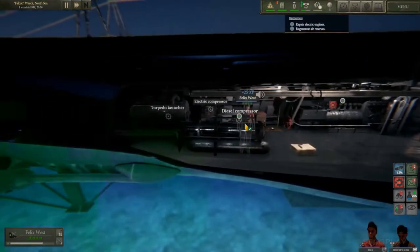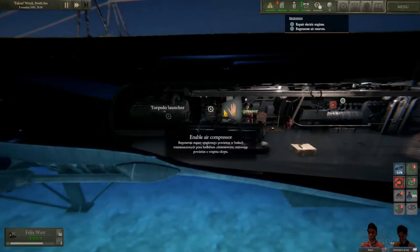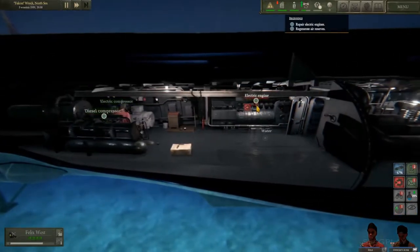In the beta version there are some limitations to resupply your U-Boat, but it's still fully possible to get going. You can resupply at ports or just find some stuff in the wreckages of sunken ships, like food and spare parts.